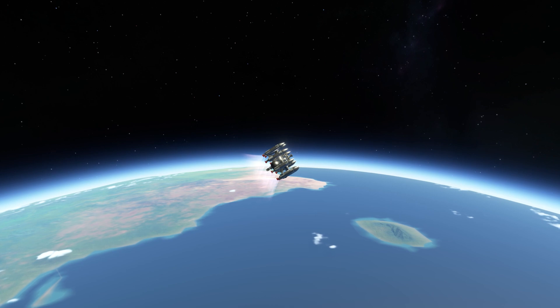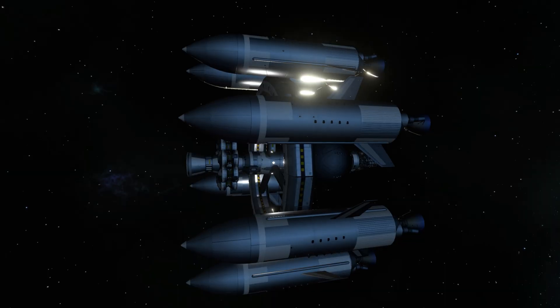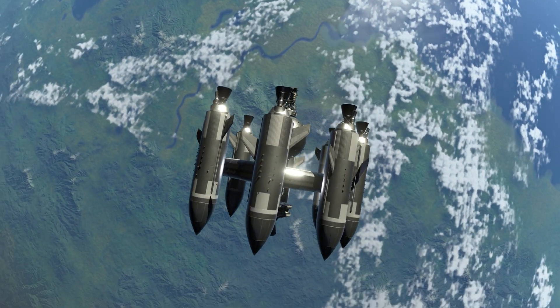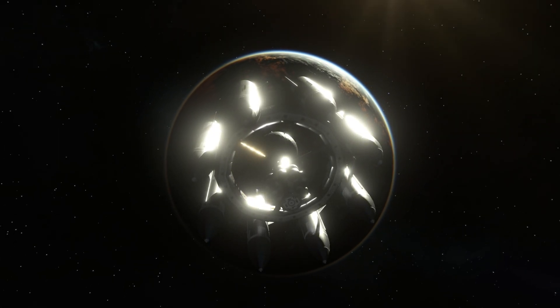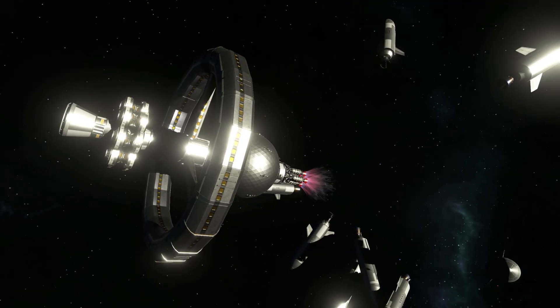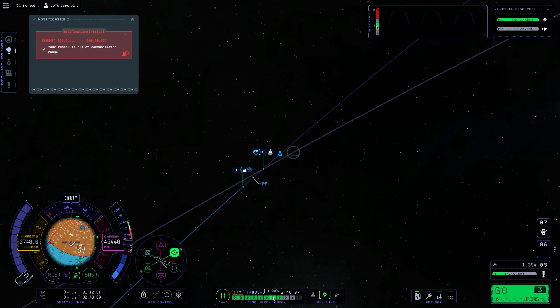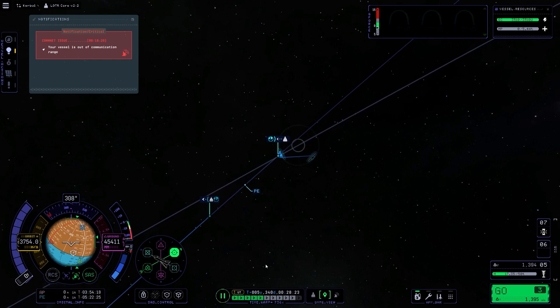I'm looking forward to building all the other parts. Please leave your suggestions and any thoughts as to what we could build — I'll happily take that on board. I was thinking maybe we could also have a small drone-type ship where a Kerbal can sit and use it for moving fuel tanks, because this is meant to be a station and we're going to have visitors, so you need to be able to move resources around.